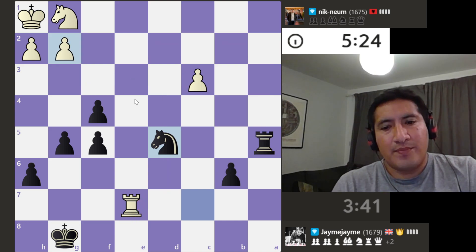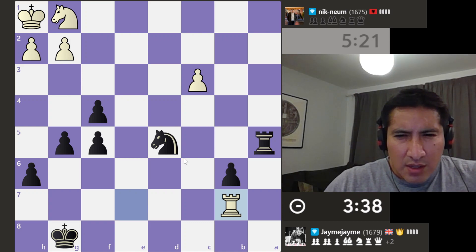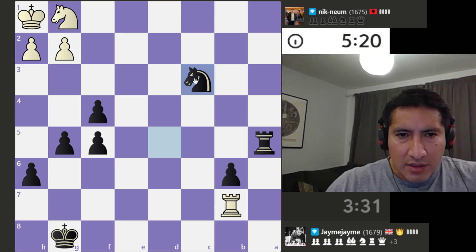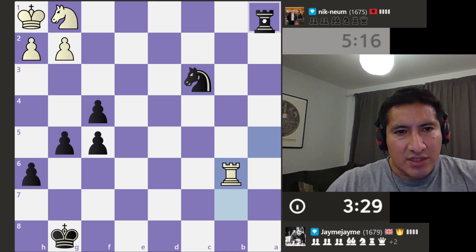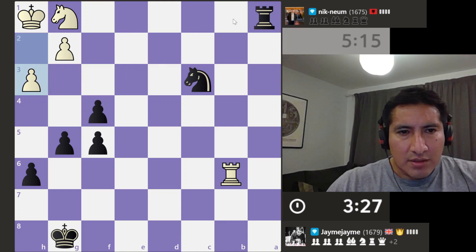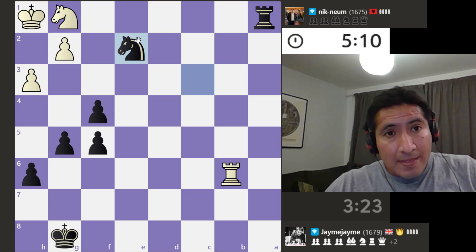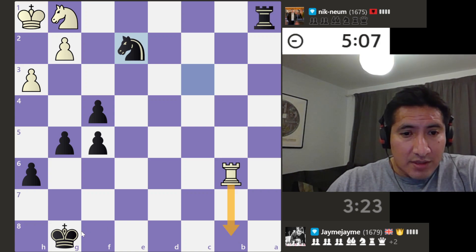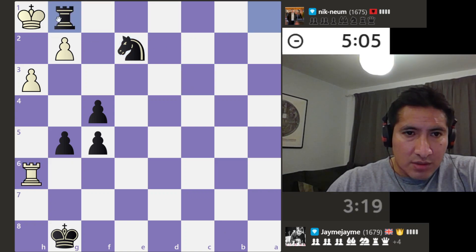We've done it like that. I think we're just going to take and then come up here — knight to e2 looks good to me. They literally can't take that. Maybe a little check or just that and then I come in like so — check.